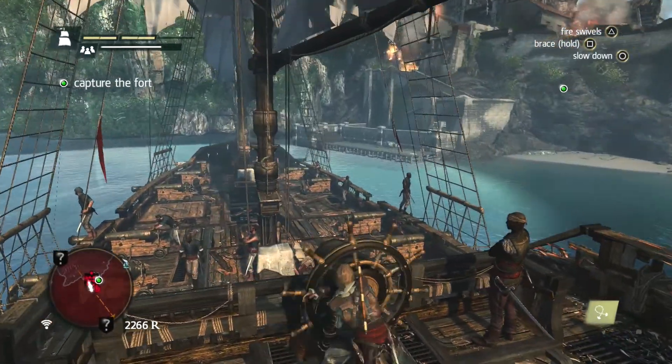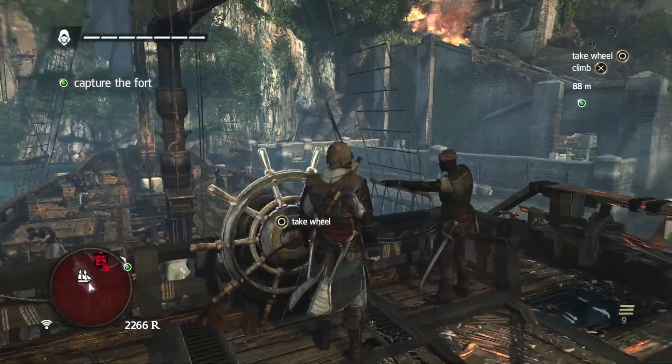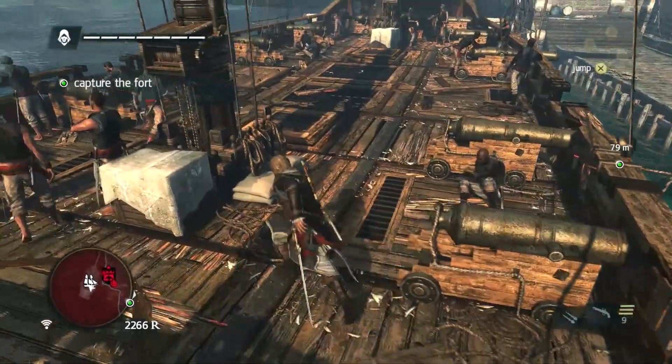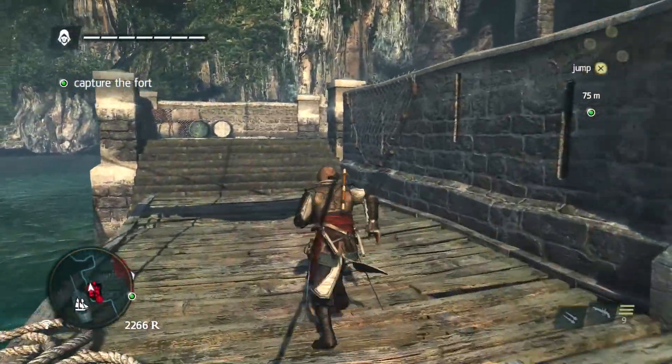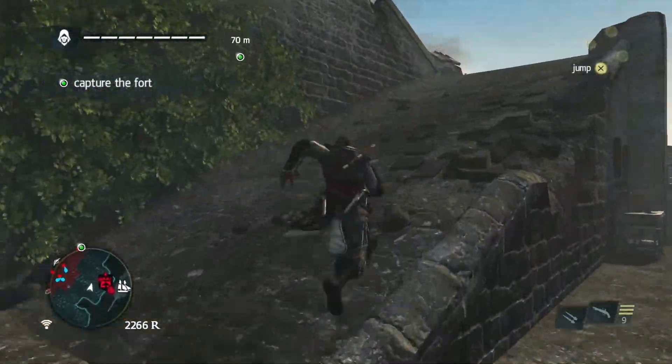Alright, and I'm back. So once the fort is destroyed, you just sail over to it and dock. Then you have this little sort of minigame thing you've got to do. You run in and find however many officers — higher the difficulty, the more officers you'll have to find. For this one, I believe it's just the one officer.